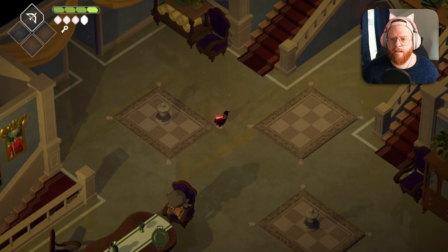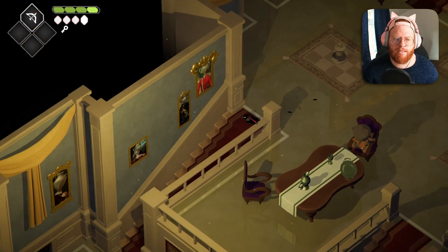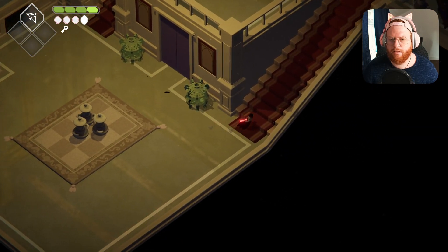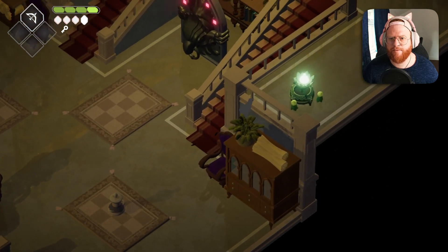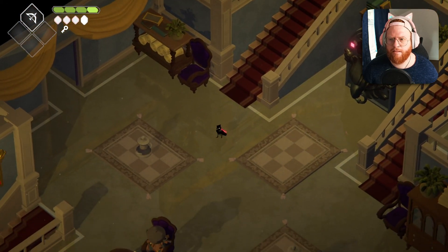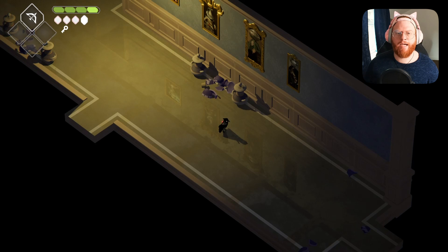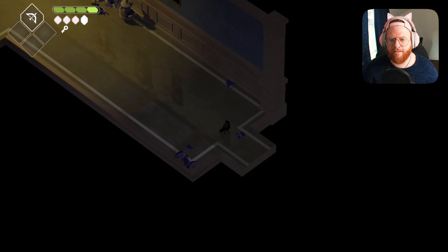Where was the last area? We did that one, did the one up there, was there one down here? Am I losing my mind? Where do we go? I just must not have explored this bottom part of the corridor, so I guess we go down here. This is clearly a boss arena, by the way, let's be honest. We've opened up a little shortcut down here — that's good to know.